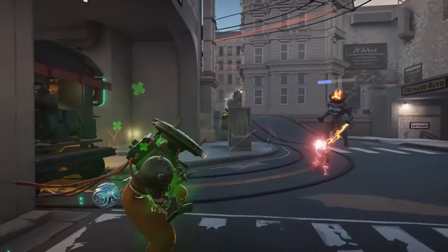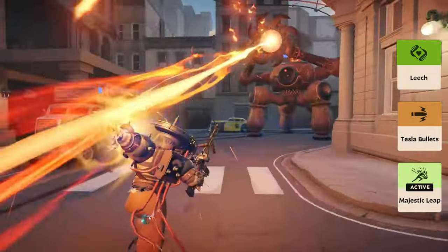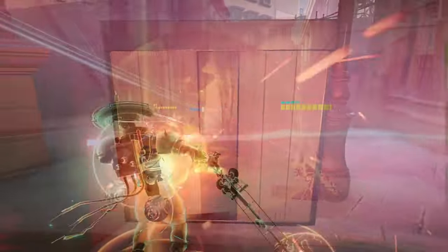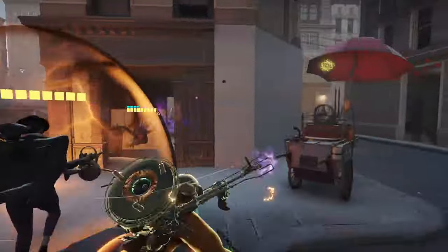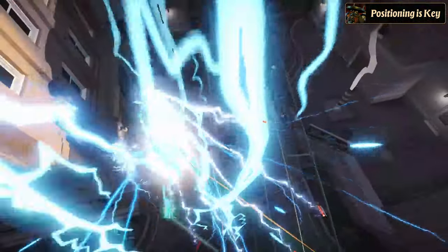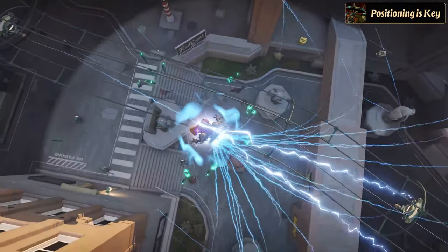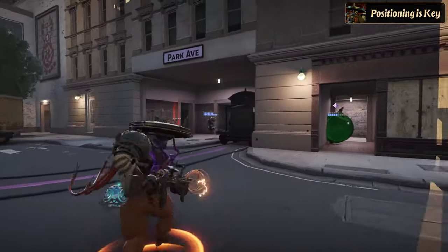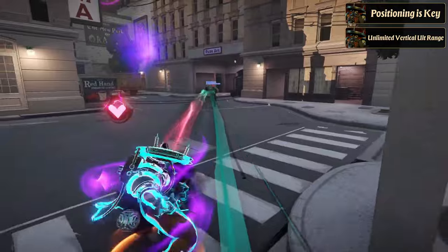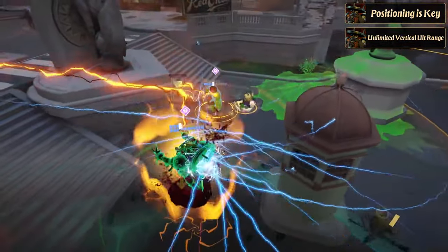In the late game, focus on Tesla Bullets, Majestic Leap, and Leech to maximize your damage and survivability, allowing you to dominate scene fights. When joining fights, positioning is key. Flank your enemies by positioning yourself on the side or behind them, preferably unnoticed. Use the Majestic Leap active item to elevate yourself to the highest possible point, allowing you to activate your ultimate from a vantage point where almost no CC effects can reach you. Seven's ultimate has virtually limitless vertical range, so use it to catch all the targets below you, even those trying to flee.